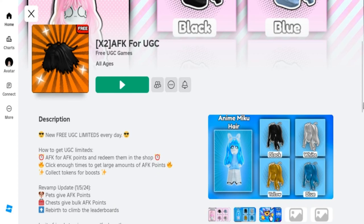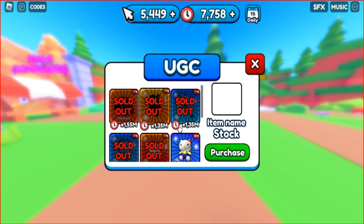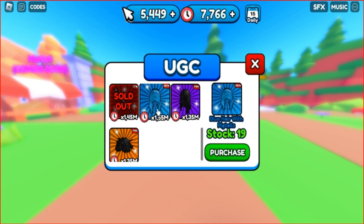Join this game called AFK for UGC — I'll leave the link below in the description. You will find several hairs in this game. To earn a UGC item, you need to accumulate between 1.3 and 1.5 million points. All you have to do is stay in the game AFK, and for every second you will receive points.